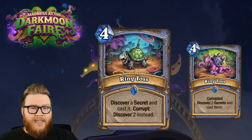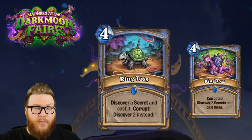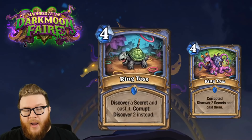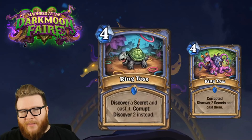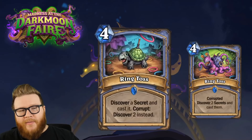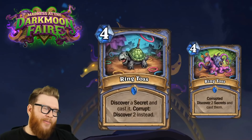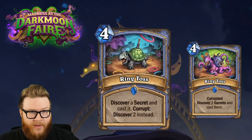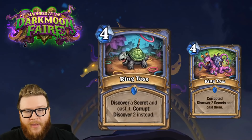Maybe toss in a Counterspell to make it really hard for your opponent to deal with that Yashiraj board. I can see the direction for this card when it comes to the corrupt angle and building a deck that supports both the Yashiraj payoff and the corrupt setup. Contextually, Ring Toss in Mage makes much more sense than some of the more aggressive or homeless corrupt cards that didn't fit their archetype. Even though it's weak at base level, it's still playable in a pinch.